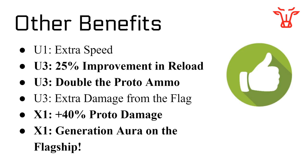You do also see benefits other than survival. The important ones: your reload is better, your damage from proto-ammo is doubled, you have extra damage from the flag, extra speed, proto damage is higher by 40%, and you have generation aura on the flagship. This means with that last one you can start to drive completely differently — moving away from something, not worrying about the ammo carriers, and just blitzing in one try on the Typhoons. So upgrades will make a big difference in how you're able to do the targets.